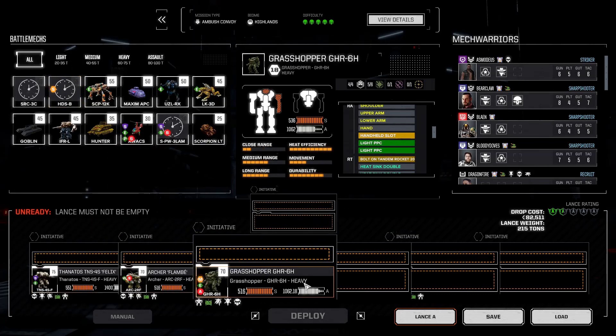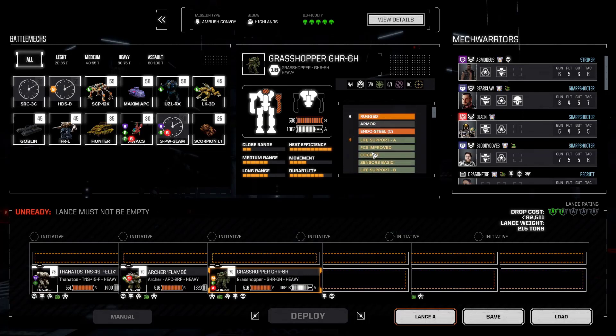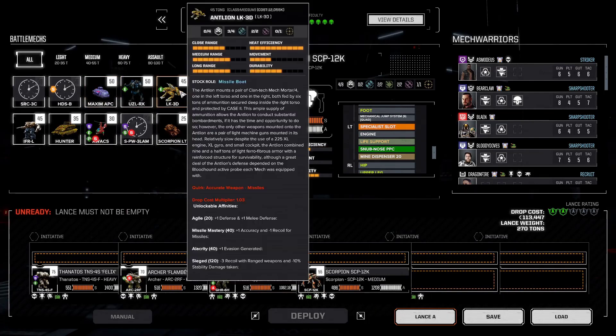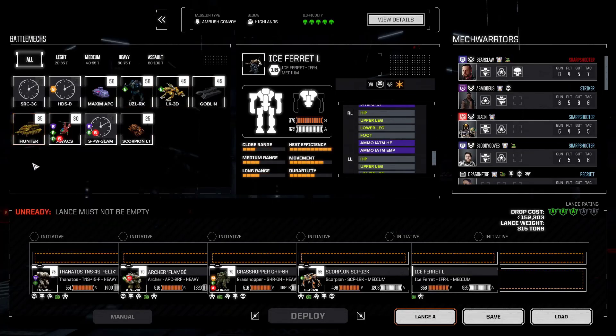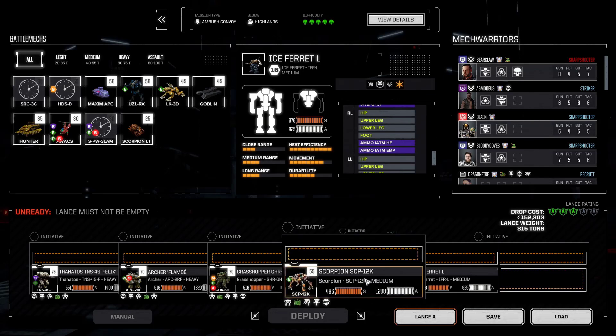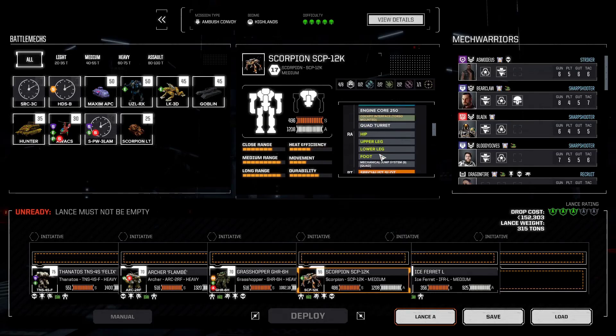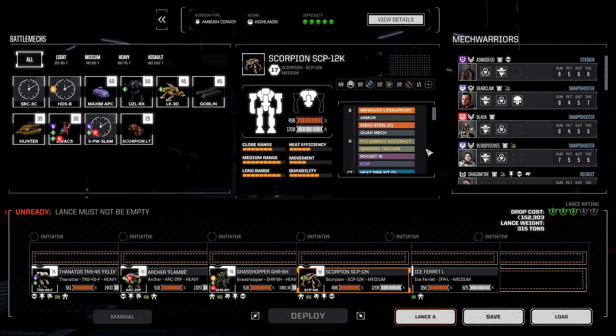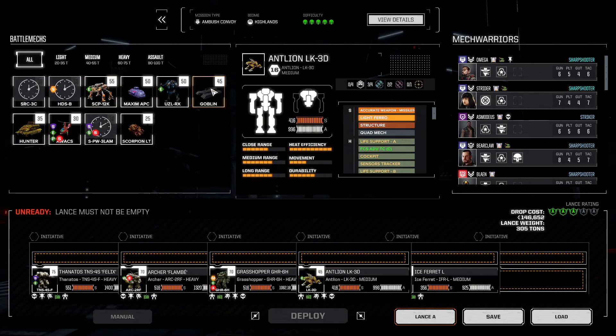We'll go for all three of you. Grasshopper — it's not the best build at the moment but we need to get you on the battlefield. Scorpion and one more mech. Here we've got a mechanical jump JJ; I want to test them out. They've got rockets, they're not the best though — I do like the 45-tonner better, just because it's better.